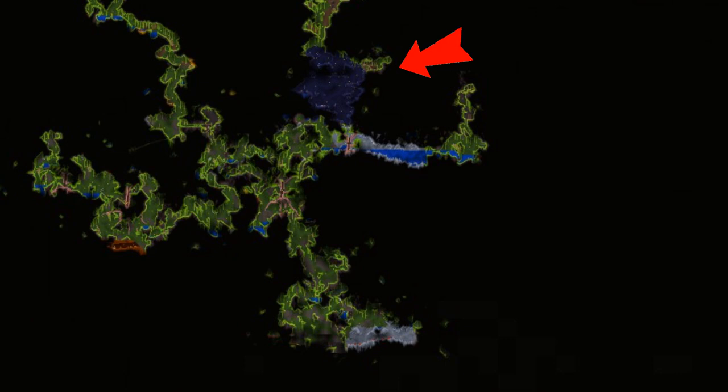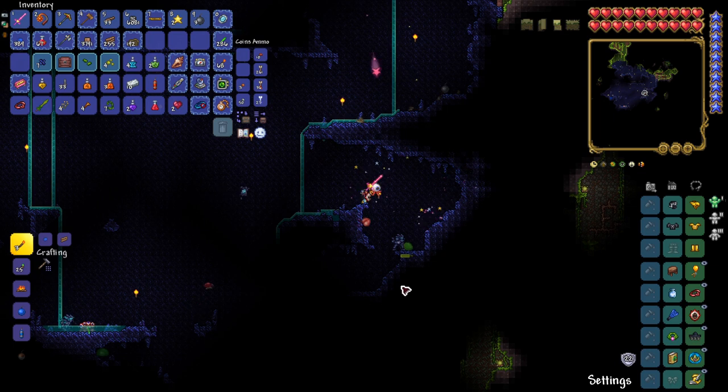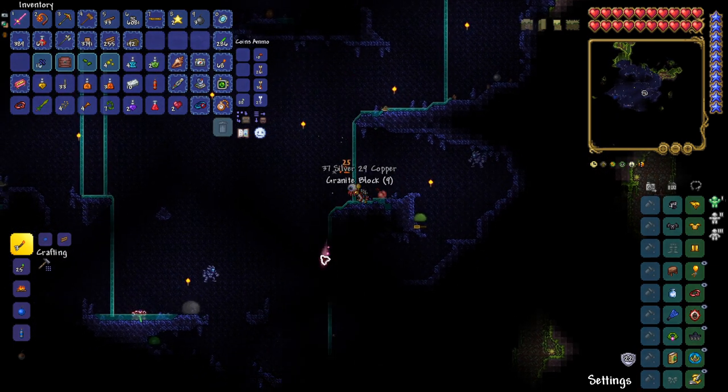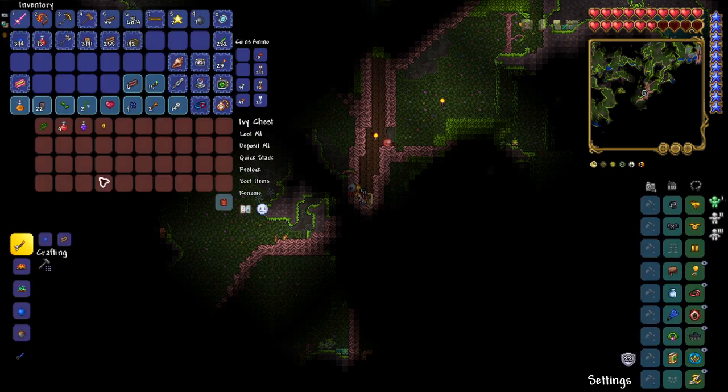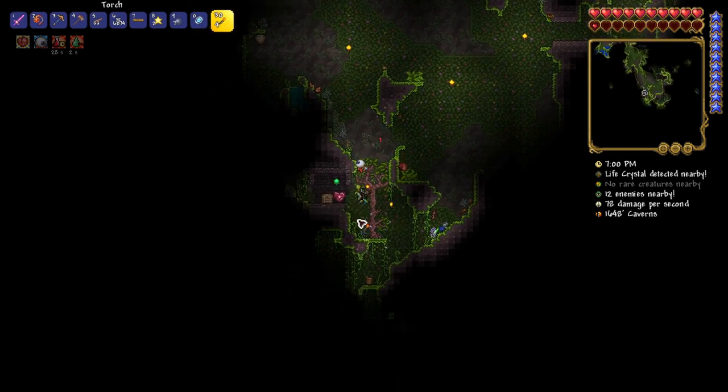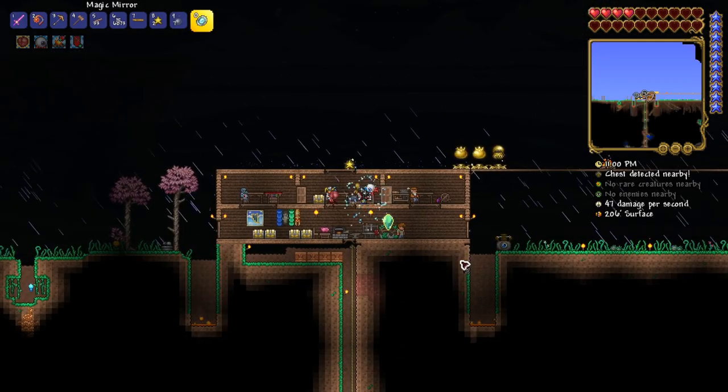The middle part of the underground jungle had a pretty crazy generation. There was a granite cave and two marble caves. Sadly, I didn't find any chests in these mini biomes. After some more searching, I finally found the feral claws. I looked through a few more chests and went back home.